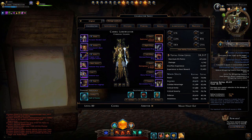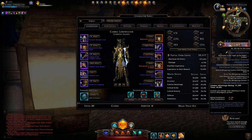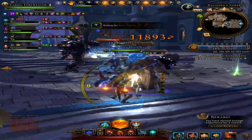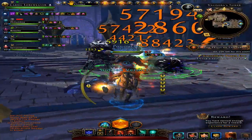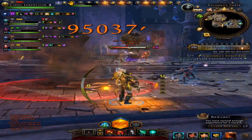Combat advantage works like this: if your companion is in front of a demon you're fighting and you're behind it, since you're attacking from behind you'll have combat advantage and do more damage. This stat is very useful for DPS classes and tanks — for DPS it means more damage, and for tanks it helps generate more aggro. Critical strike is the chance you'll land a solid hit for damage or healing, whether you're using a sword, a spell, or a ranged attack. Critical severity increases the amount of damage or healing you do when you land a critical strike.